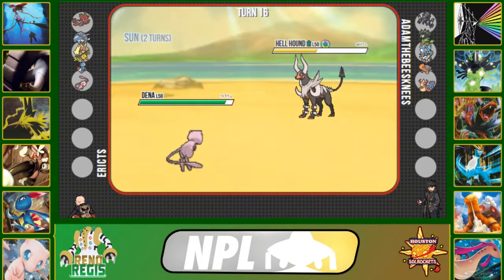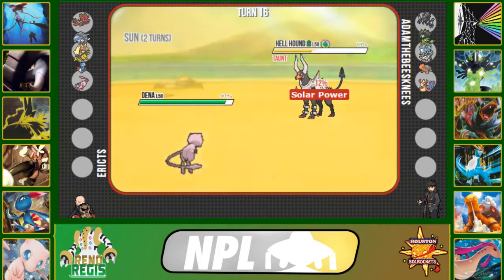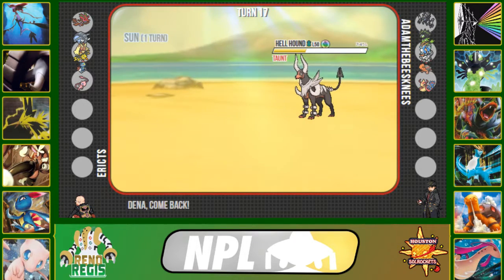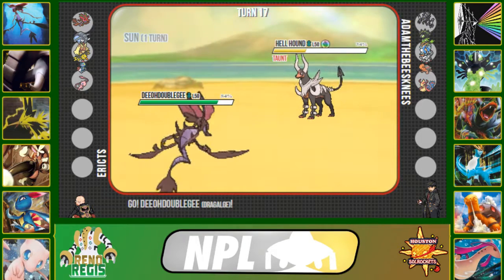He doesn't want to be Taunted, so he switches into his Mega Houndoom as I click Taunt — not great, but at least we prevented him from setting up a Nasty Plot or clicking Taunt of his own. I don't want to stay in and take a Dark Pulse in the sun, so I'm going into my Dragalge, which is meant to take on Mega Houndoom.